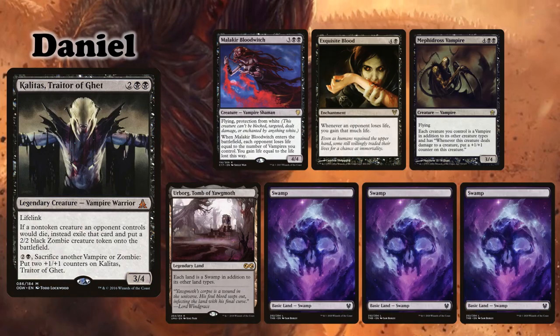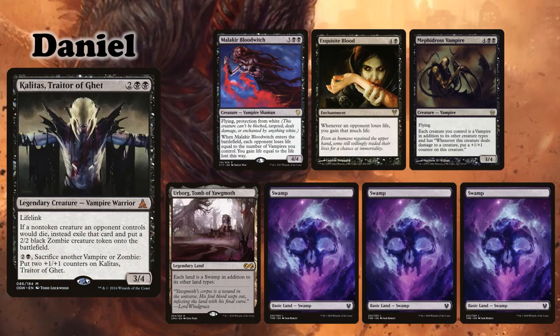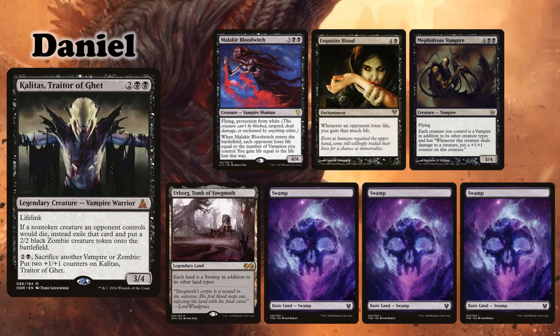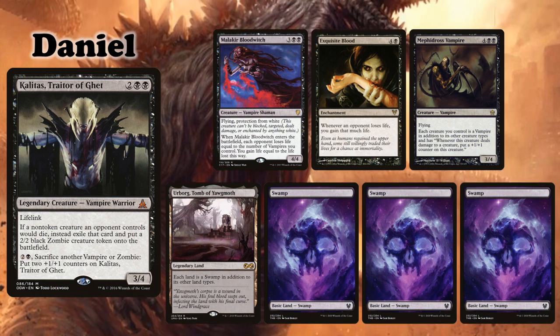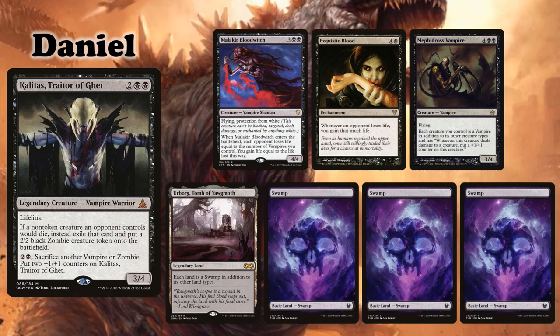And finally, Daniel is playing his Kalitas, Traitor of Ghet 'Value' deck. His starting hand is comprised of Malachia Bloodwitch, Exquisite Blood, Mephidros Vampire, Urborg Tomb of Yawgmoth, and three Swamps.